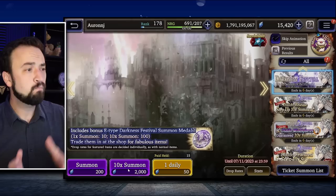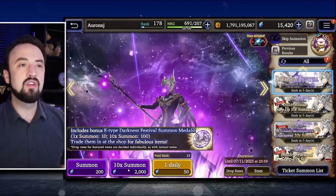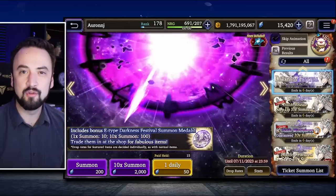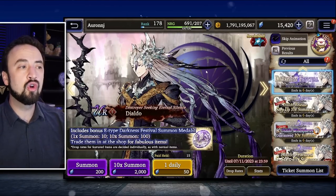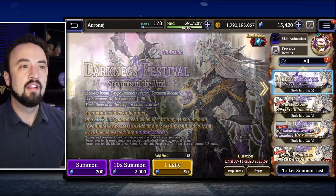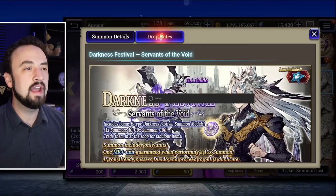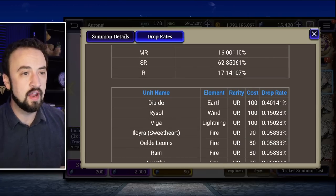If you are summoning D'Aldo, there's a little bit of a different way to go about this. Note that Warrior of the Crystal banners don't have that pity bar — that's a feels bad, and it's still that. No pity bar here. So you're going for coin pity; you have to plan on coin pity. D'Aldo is sitting at a drop rate of only 0.4%, pretty standard fare for a 100-cost unit.